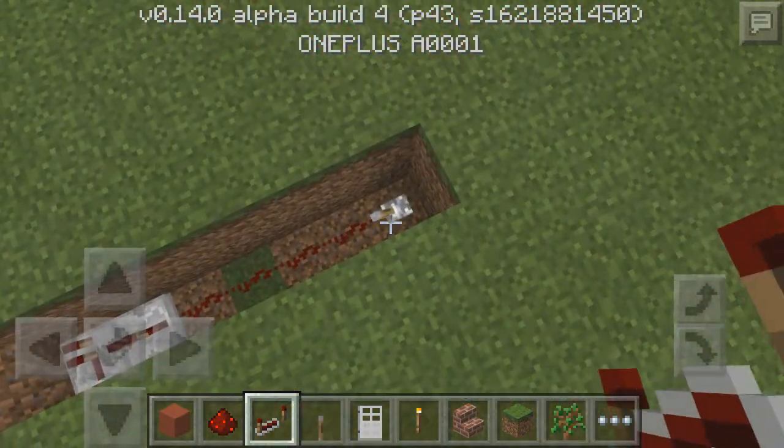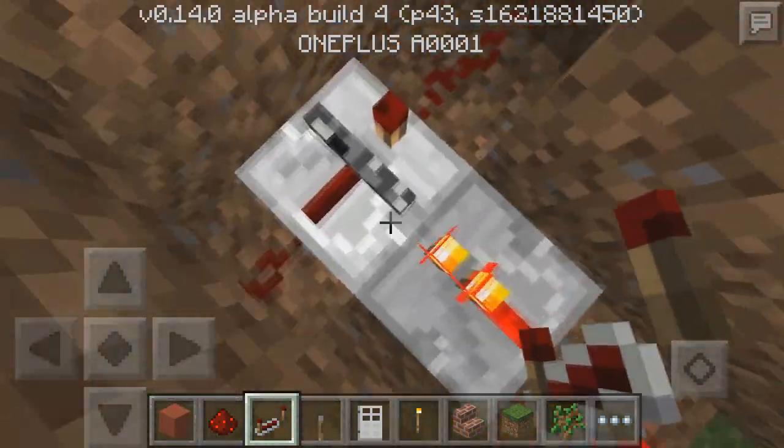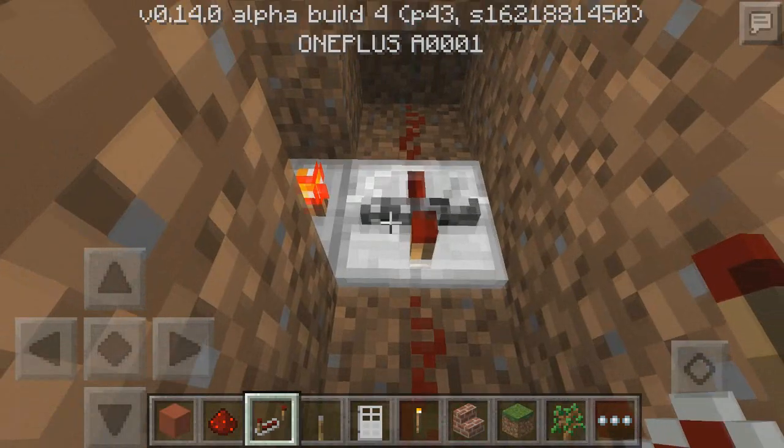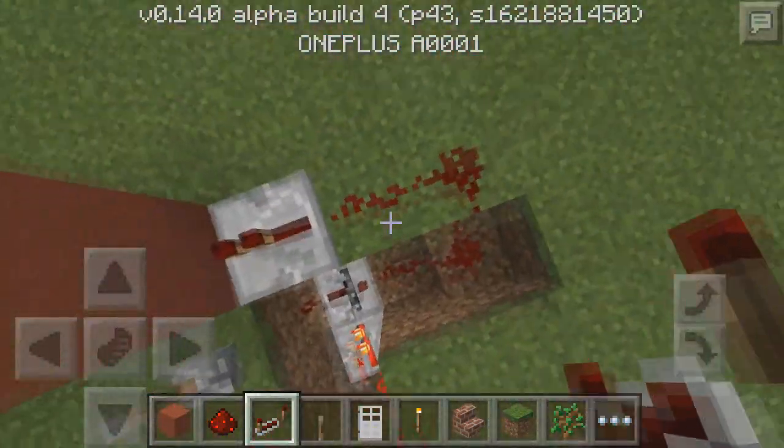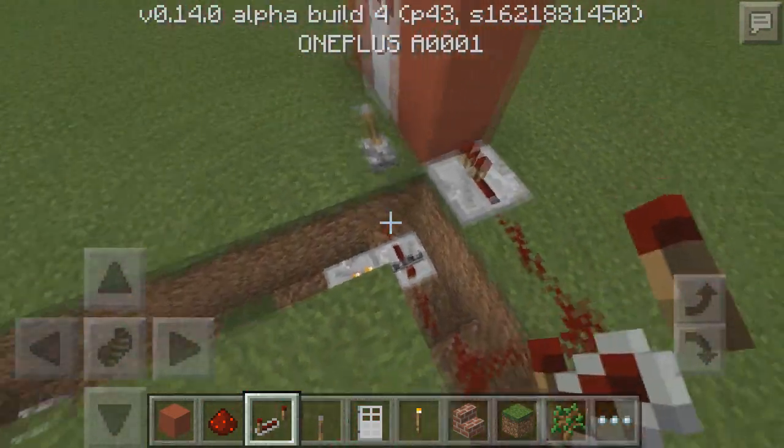But whenever you click this lever you can see right here we have a little blockage — a little bedrock type thing. That means that everything right here is going to be blocked off, because whenever you try to do that none of the redstone is activated.